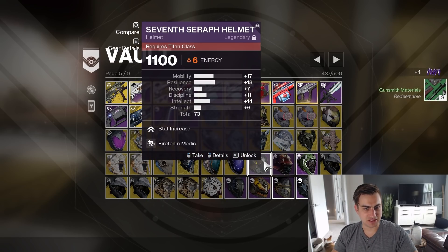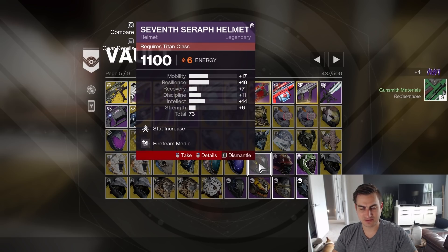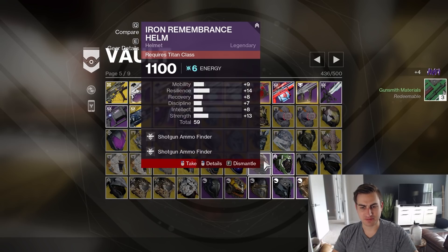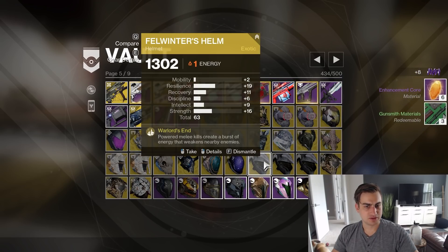That's 63 base — it's got mobility, high resilience Titan helmet. Iron Remembrance 15. What was I using this for? I don't know, that can be transmogged. Mobility and another 63 base — yeah, I guess that was like the thing back then.